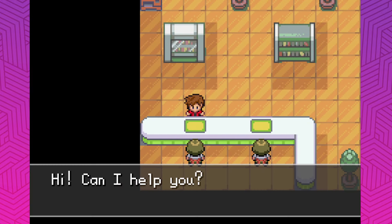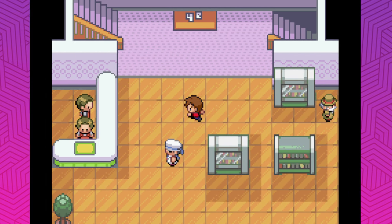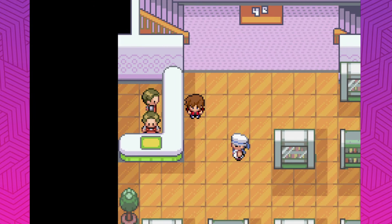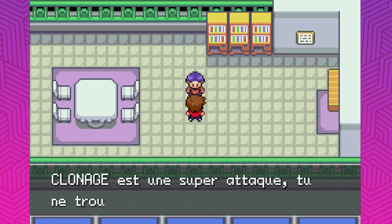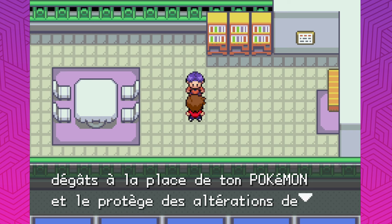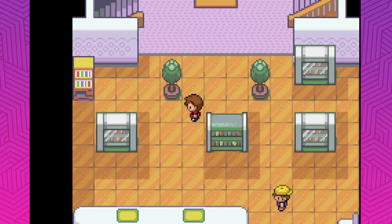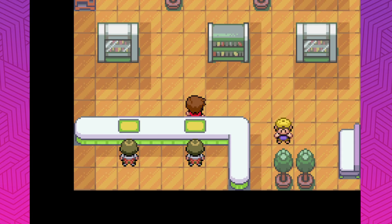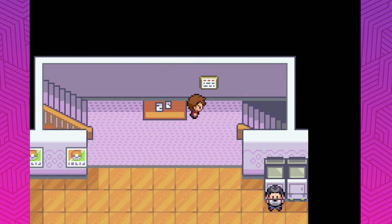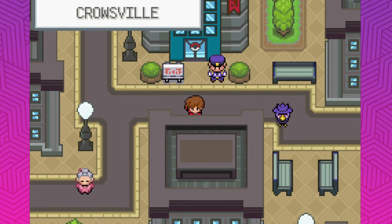Let me quickly see what we need to get a Honchkrow as well, because like I said I cannot remember. We'll check the other floors in case there's some good stuff. Yeah, vitamins and X items up here. It's not translated, unfortunately. Good thing I looked — Murkrow needs a Duskstone. Let's get that. I don't think we should evolve Murkrow just yet though — I'll get a few more levels first and then we'll evolve it.